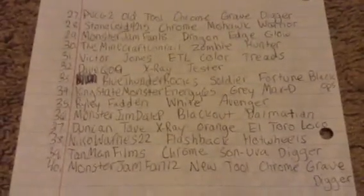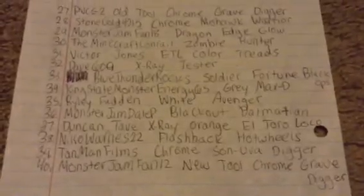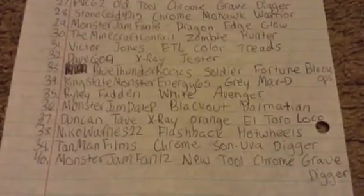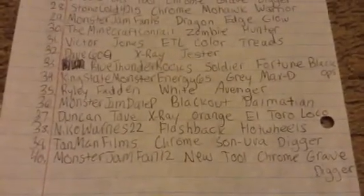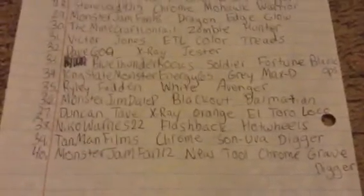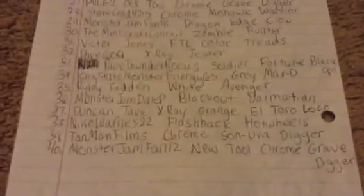Stone Cold 4215, Chrome Mohawk Warrior, Monster Jam Fan 18, Dragon Edge Glow, the Minecraft Conrail Zombie Hunter, Victor Jones, El Toro Loco Color Treads, Dave619 X-Ray Jester, Blue Thunder Rock, Soldier Fortune Black Ops, King State Monster Energy 65, and Gray Max D, Riley Fadden and White Avenger, Monster Jam Del Pee, and the Blackout Dalmatian.